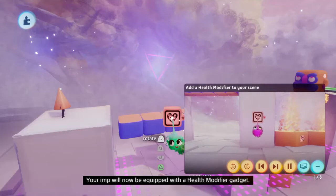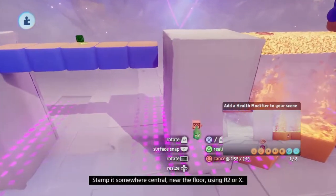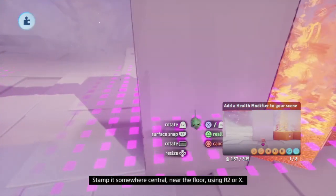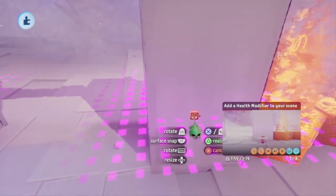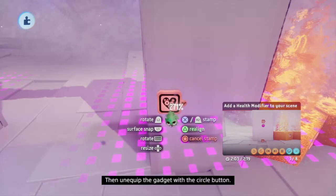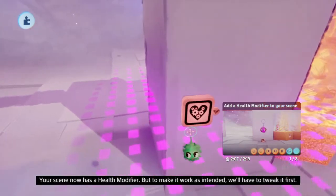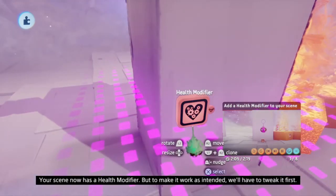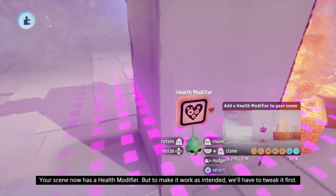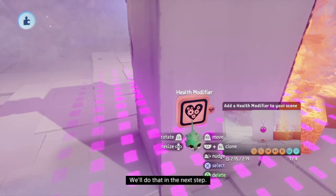Once you're equipped with a health modifier gadget, stamp it somewhere central near the floor using R2 or X, then unequip the gadget. Your scene now has a health modifier, but to make it work in logic we'll have to tweak it first, and we'll do that in the next step.